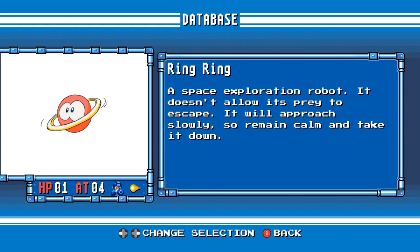Ring Ring. A space exploration robot. It doesn't allow its prey to escape. It will approach slowly, so remain calm and take it down.